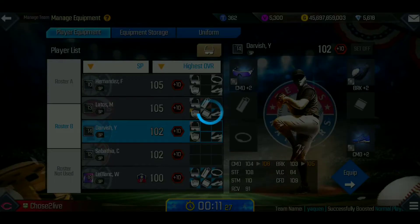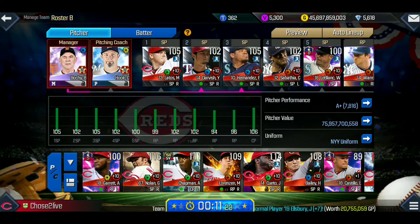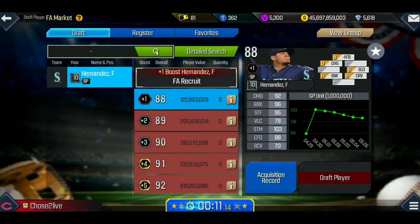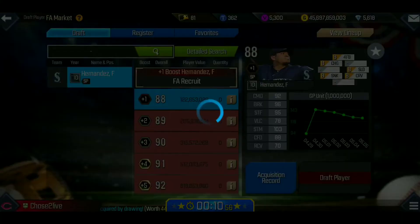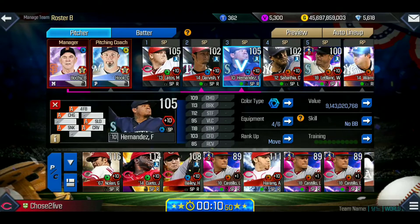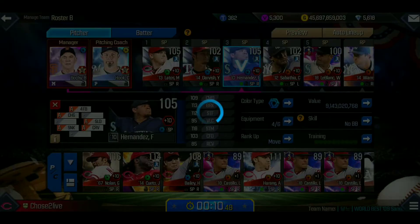I'm not putting S grades on my budget team. Next is Felix Hernandez — look at all A's here, and in-game he gives you some S grade pitches. His value is 122.6 million. He starts with all B's, which is the best I've seen on a budget pitcher. This is really good because it gets you to S grade a lot faster.